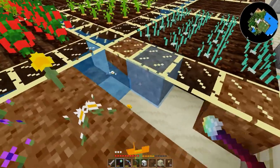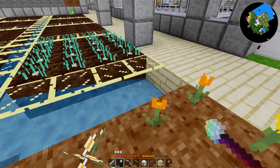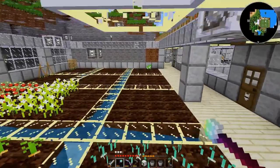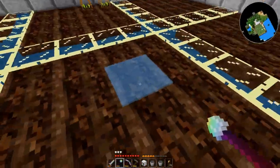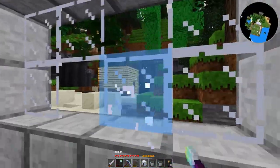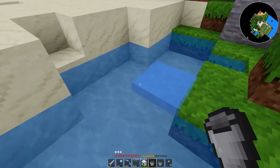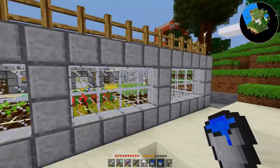I almost dislike using the Nyan Cat Shovel just because it's so fast, and it makes it easy to dig way too much. And I don't have any water source here to grab. While I was building this, I actually made an infinite water generator inside there, because I was sick and tired of having to run outside to get water. I guess it's really not so bad — there's water right there.